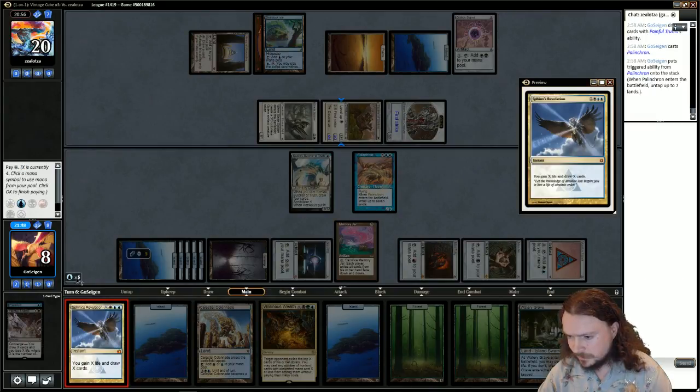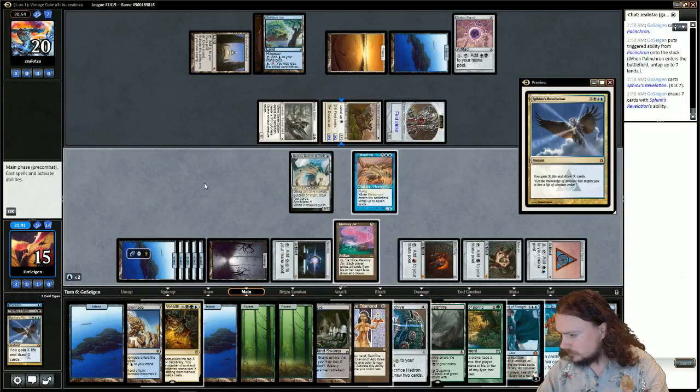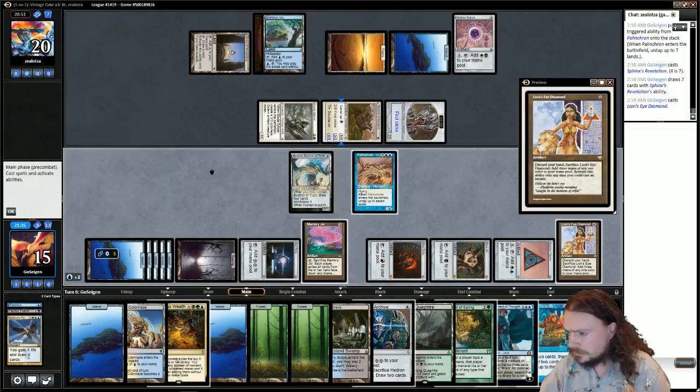Leaving up two mana for Time Walk, draw seven. I did not think about leaving up mana for Frantic Search, so that's a bit sad. I'll play Lion's Eye Diamond. We could Memory Jar and be mostly guaranteed to get a Time Walk. I don't actually hate that. I kind of like that — Memory Jar, go for Time Walk.